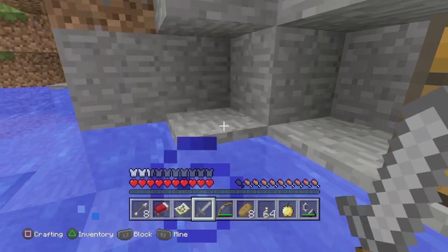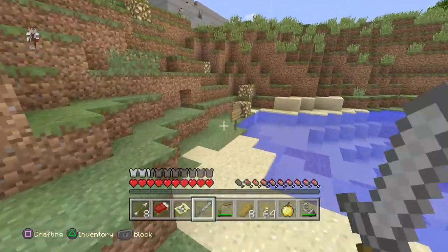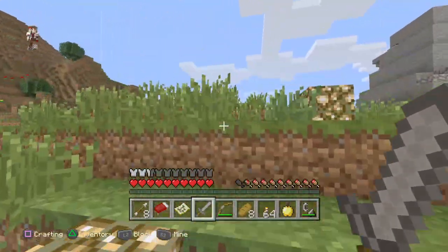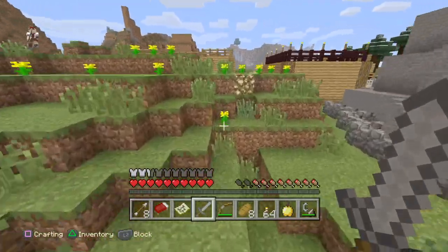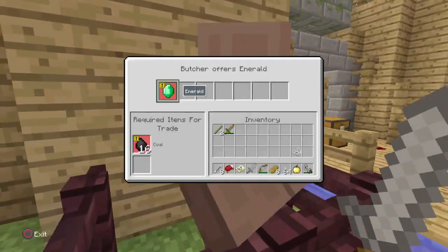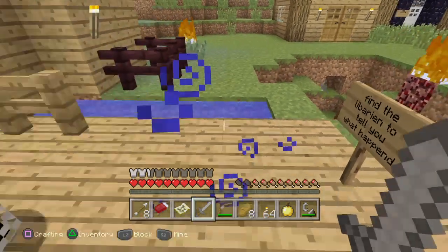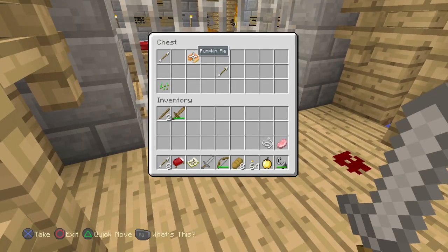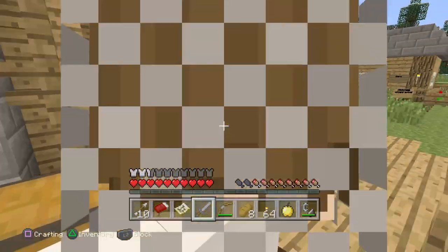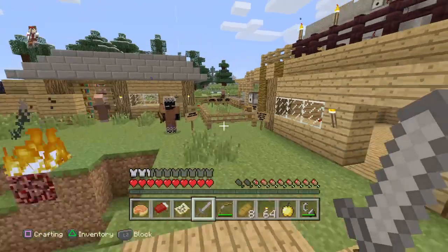It says follow the glowstone, head back to the village, follow the glowstone. Let's go — and we're in the village! Hello. 'Find the library to tell you what happened.' I'll give you the leggings because I might give you full armor. Now find the librarian, let's go in here.